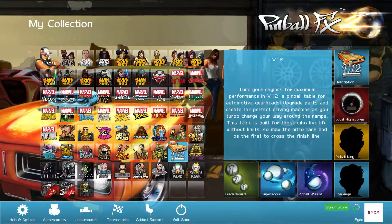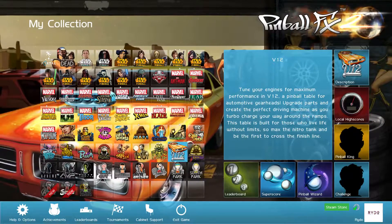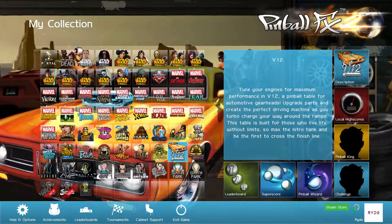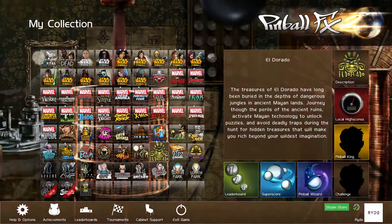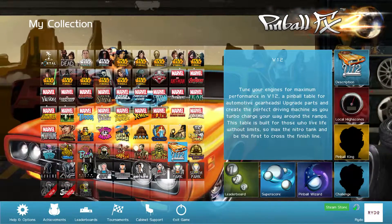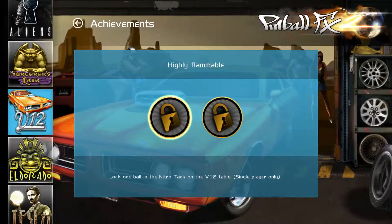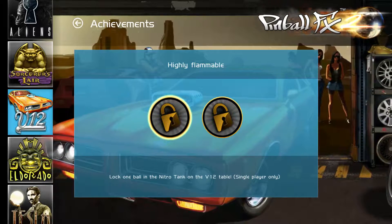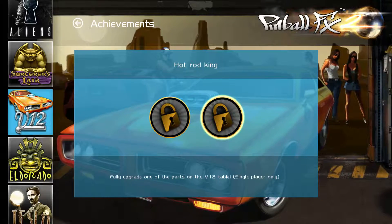Hey everybody, this is Rhino and we are back to Pinball FX 2. So we're almost done here. Last time we did Marvel's Spider-Man — it was pretty good a table, considering the Spider-Man license it definitely should have been a pretty good table. Not blow me out of the water good, but a lot better than most of the tables. Today we're doing V12. Our achievements are: lock one ball in the nitro tank, and the second is fully upgrade one of the parts on the V12 table.